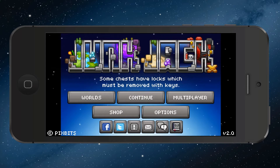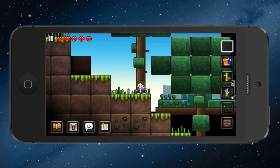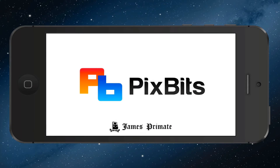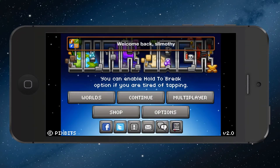This is the main menu. You've got worlds here, and continue. We'll just go into my world here. Oh, that's a bug — it just crashed. That's bad. I'm going to keep that in here just so you know that it happened.